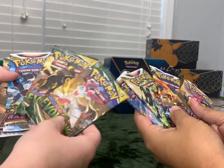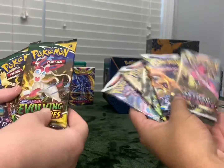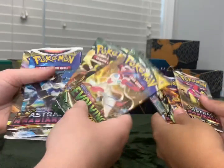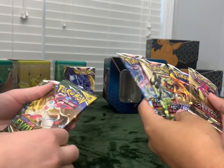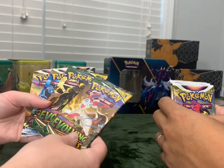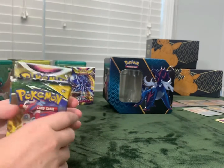All right, these are my battle packs. I'm going to see if I can beat her on. I have two Evolving Skies, two Astral Radiance. I got three Astral Radiance and one Brilliant Star. So she got the majority, I believe. All right, here we go.